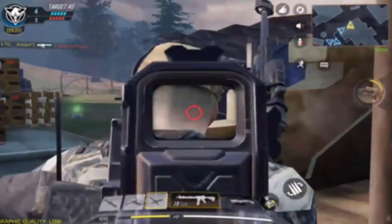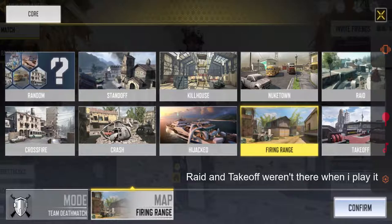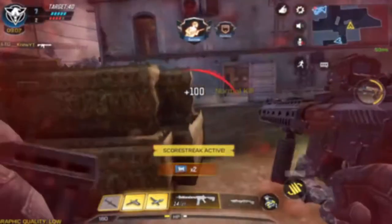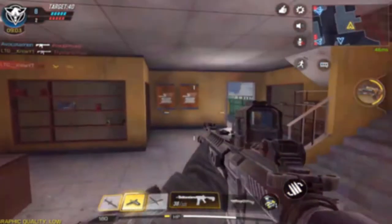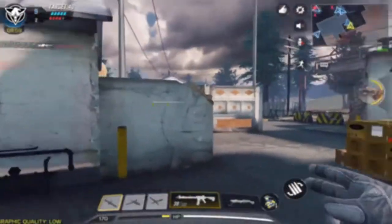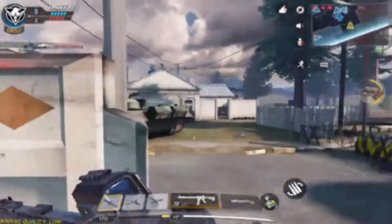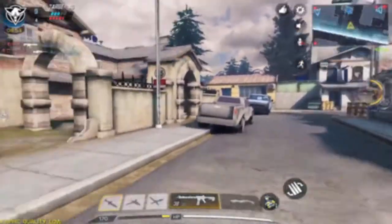The maps you'll be able to play are Crash from Call of Duty 4 Modern Warfare, Crossfire from Call of Duty 4 Modern Warfare, Killhouse from Call of Duty 4 Modern Warfare, Firing Range from Black Ops, Hijack from Black Ops, Nuketown from Black Ops, and Standoff from Black Ops 2.